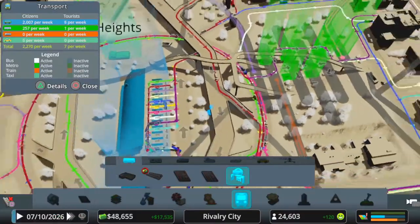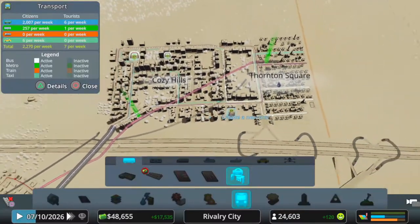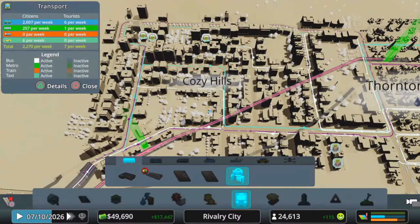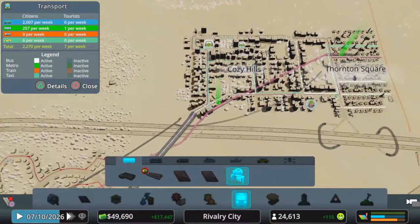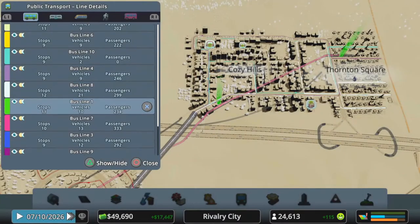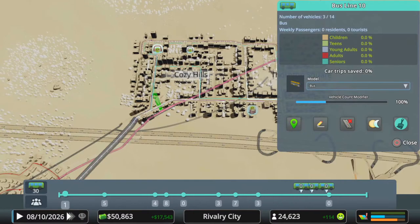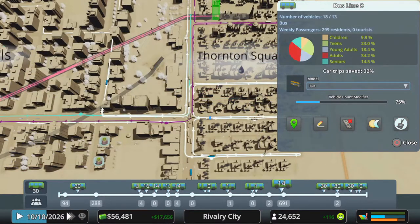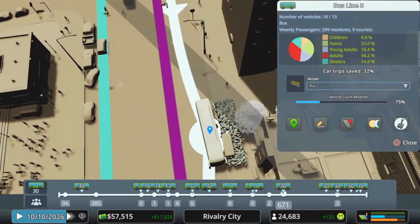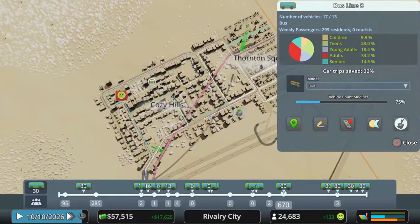The white bus line going up to Cozy Hills and Thornton Square was just one bus line and it was just too busy — still hundreds of people, like 600 people at one of the stops. So I've added two more bus lanes and I'm going to try and adjust them. This stop here has got like 691 people waiting — I don't think I've ever seen it that bad. 691 people at that bus stop!